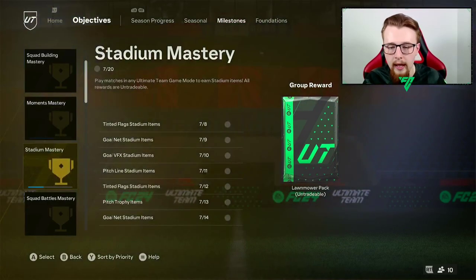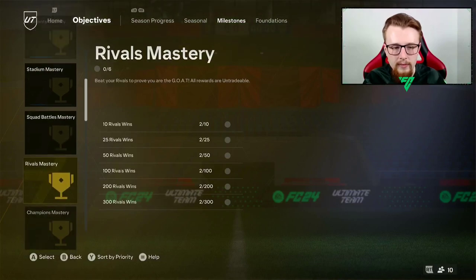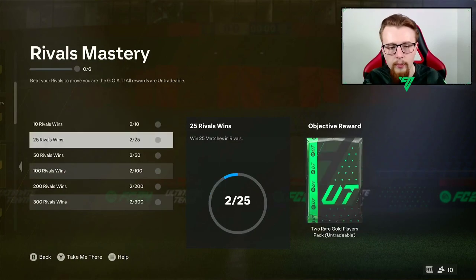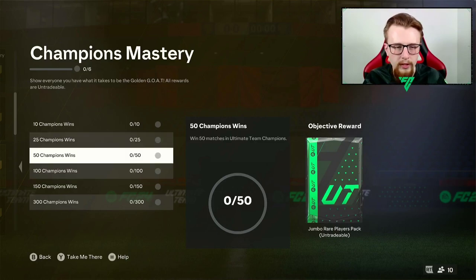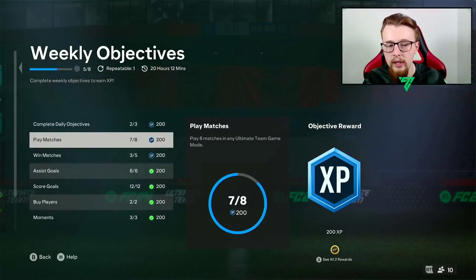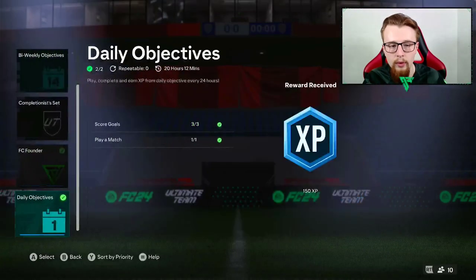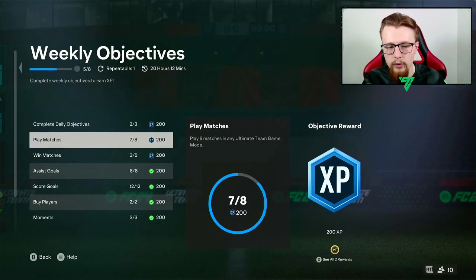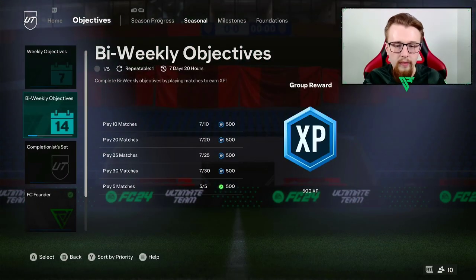They aren't too hard to do - all you need is high-rated teams with chemistry. It might be something we look at in the next day or two to get that 100k pack, which is absolutely worthwhile. Stadium stuff you get done just by playing games. We played one game of Squad Battles just to try and get the Missy Boekhoorn evolution done quicker. In Rivals we've won two games, three games altogether so far - not so good but we're getting there.